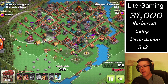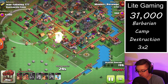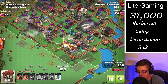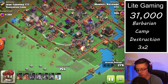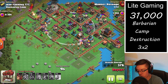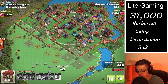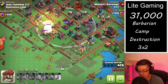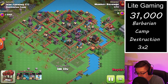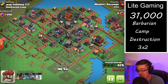I figured we'd get about the same value from using rocket balloons on this base, so we're coming in with the ground version of the graveyard spam strategy, pushing into the core. Because there were a lot of compartments, I wanted to use the first attack with a bunch of battle ramps to open up all those wall sections, so that on the second attack we can use balloons to move deeper and hopefully take out those air bombs.